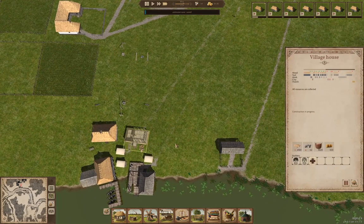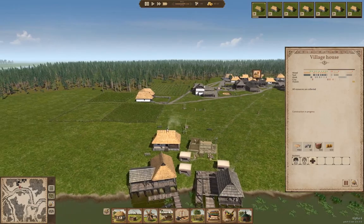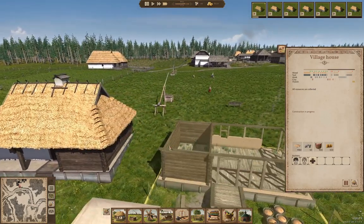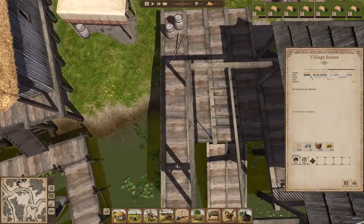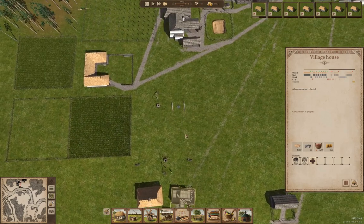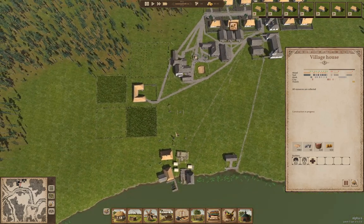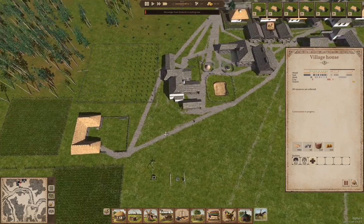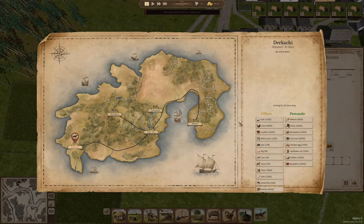We got another house going up — all the resources are collected for it and it's going up. We should end up with another family move in because we have enough food for sale, but there are no jobs. Well, in the spring and fall there will be.